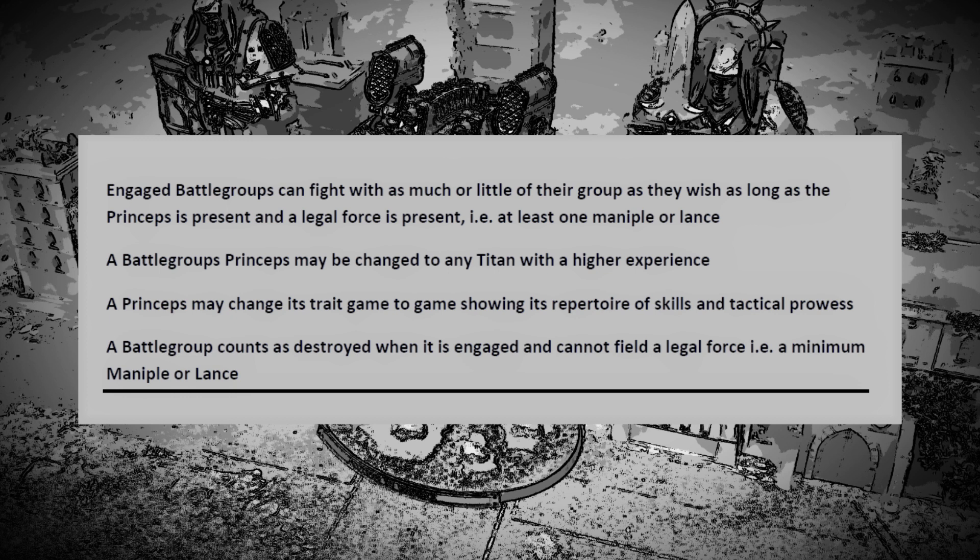A battle group counts as destroyed when it's engaged and cannot field a legal force. On the map, when one battle group lands on another and the defending battle group cannot make a legal force, it is destroyed and removed from the campaign.